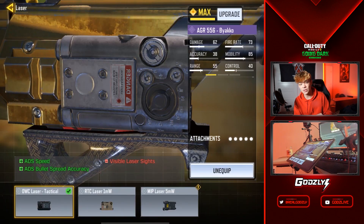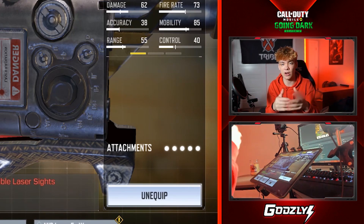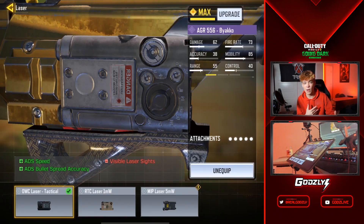The OWC Laser is our next attachment and it also increases ADS speed, but additionally it increases your ADS bullet spread accuracy. That means your bullet spread is going to be a lot tighter around your iron sight, rather than spreading out randomly — since bullet spread is RNG, you need attachments to help control that.